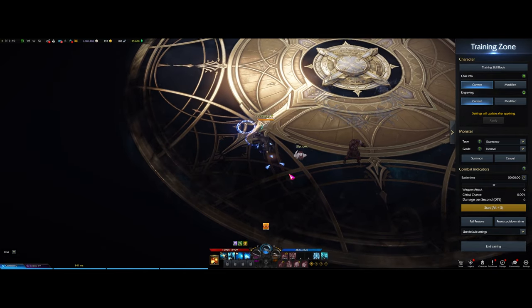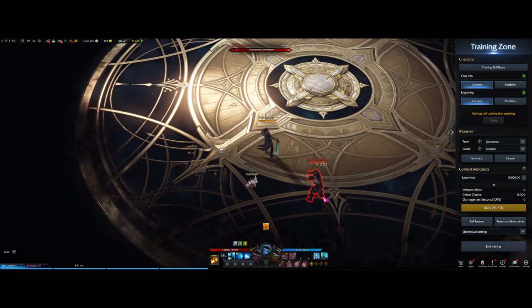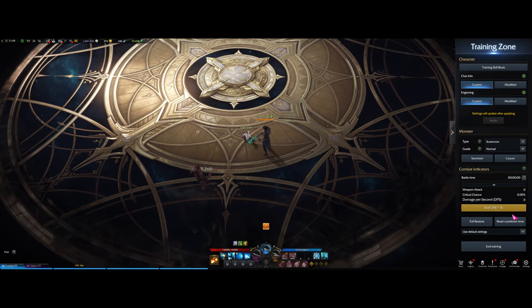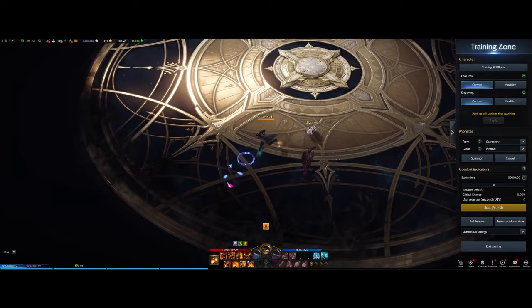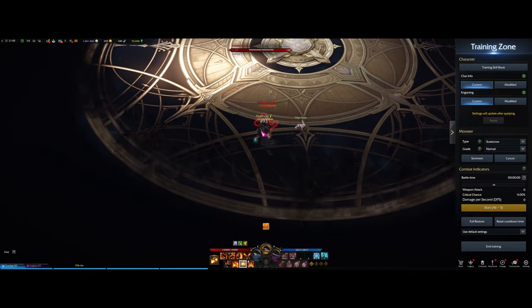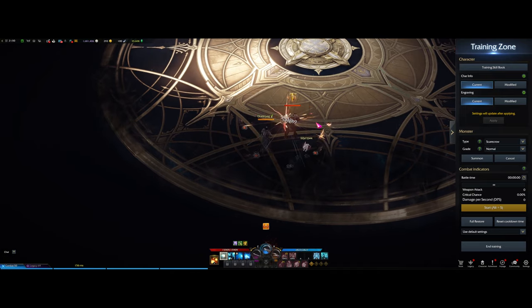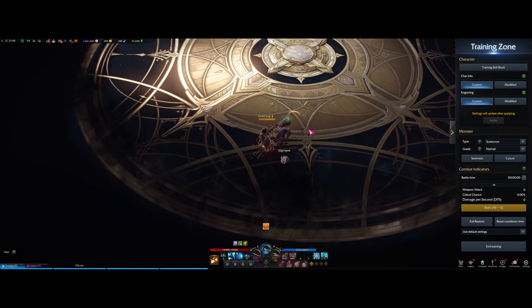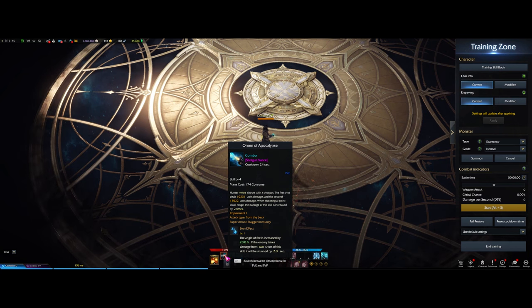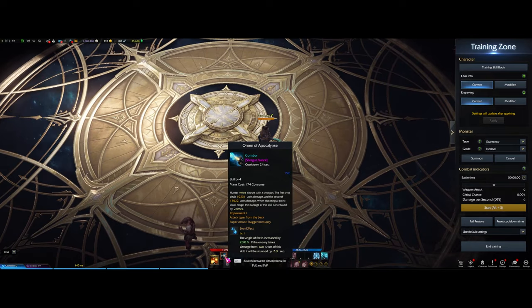Next we have Omen of the Apocalypse on Q. It's a nice shot in PvP — you tripod it so it has a stun effect. It's a very useful tool to transition out of a hit-stun combo: use it into big damage. This is a nice advantage the Deadeye has over the Gunslinger, as the Gunslinger does not have access to this.